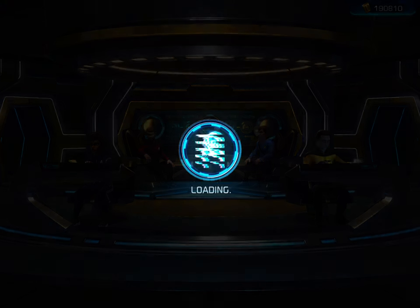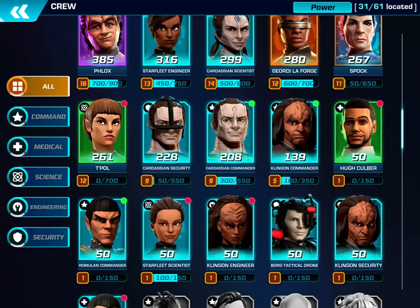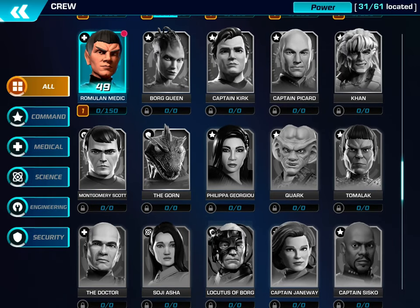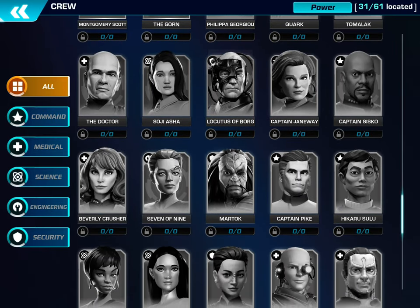Let me go back to the crew to show you guys the ones I don't really have. They have the Borg Queen, Captain Kirk, Captain Picard, Khan, the Gorn — and the Gorn is supposed to be incredibly good — Quark, Tomalak, Captain Sisko, Captain Janeway, Locutus, the Doctor, Beverly Crusher, and Seven of Nine.